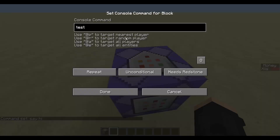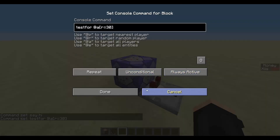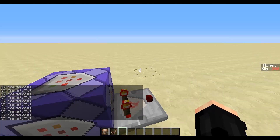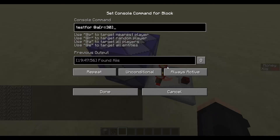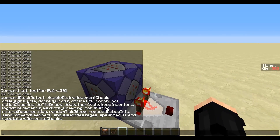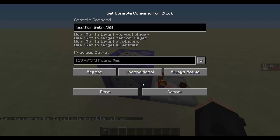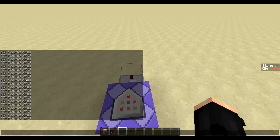Just like the previous tutorial, you want to do testfor @a r=30. Put down the comparator, set it to Always Active. Some people in the previous tutorial got spam in chat, so to turn that off do slash gamerule commandBlockOutput and set that to false. Now you no longer get spammed in chat when the command is running — as you can see there's nothing in the chat saying 'found x' anymore.